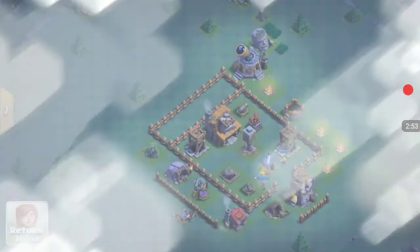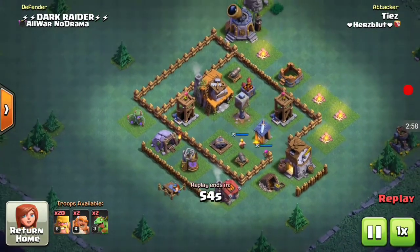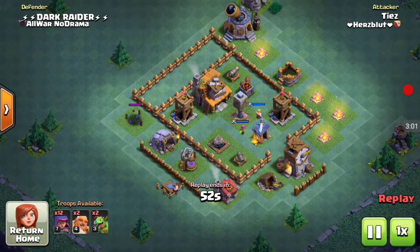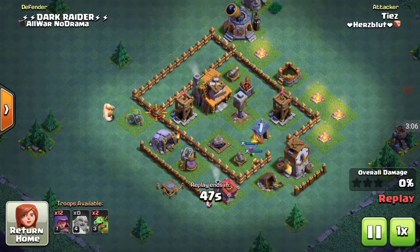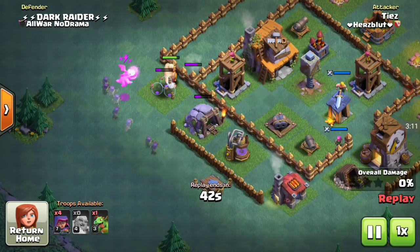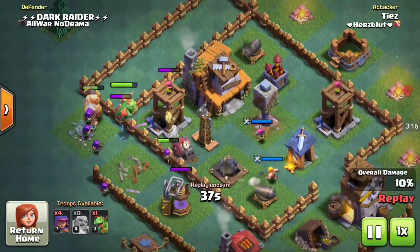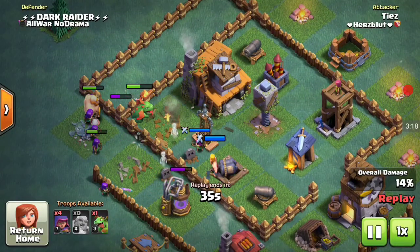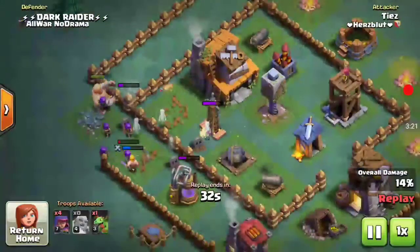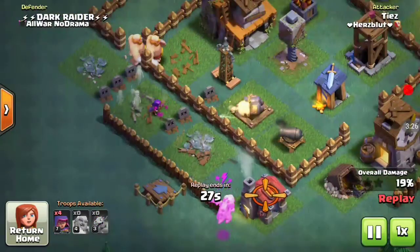Let's see how our base did on defense. This is my base — it's the very popular BH3 base, but I edited it and spread out the structures so that giants cannot go around and get stuck on the wall. He used the same strategy, sending giants followed by the baby dragon. There goes the firecracker, which completely wrecked the baby dragon, and the giants are still stuck on the wall while his archers are almost dead.